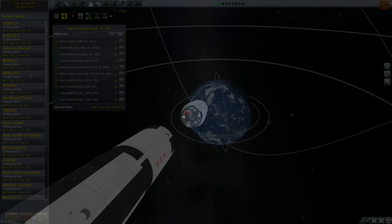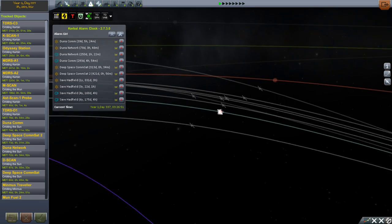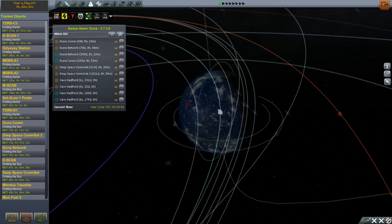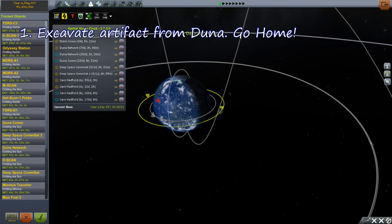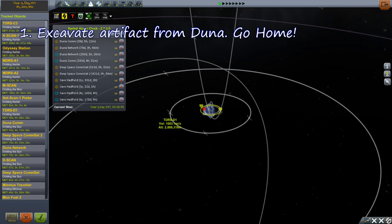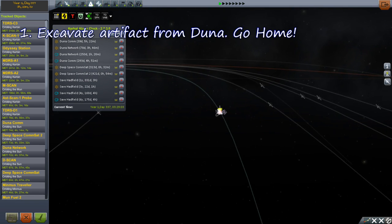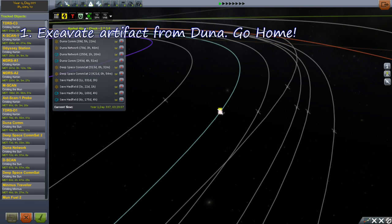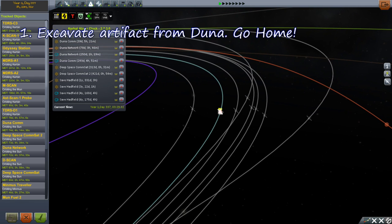First, I want to take you to the tracking station for a quick rundown of what's going on, because I think I have a lot of birds in the air right now. Mission number one: the primary objective is to get home, and for that we have built Odyssey Station as well as some communication satellites that will communicate locally and with Duna. We also have some satellites on their way to Duna - they're all heading there for different missions. These two here are not headed to Duna - they're going to provide communications to Duna. These three over here are headed to Duna: one is a local network, one is a high altitude network, and one is a cathane scanner to look for where we want to land when we finally go there.